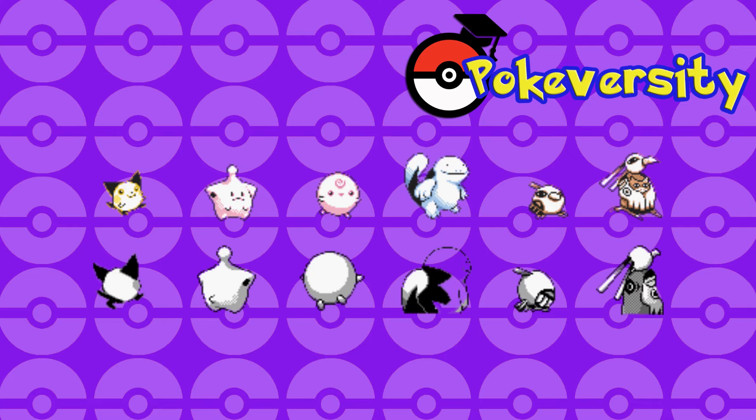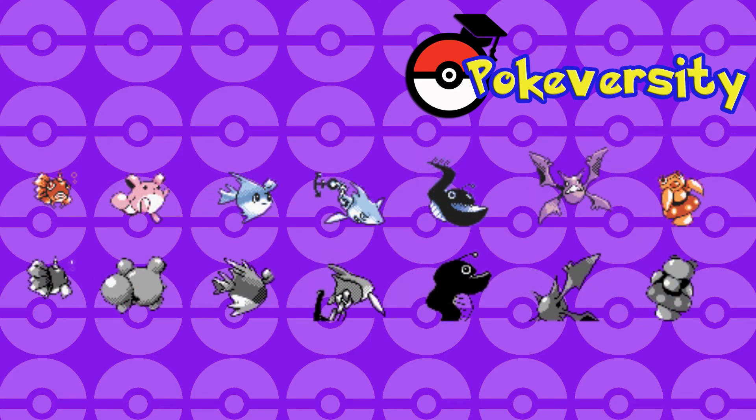Then we have Natu and Xatu which look pretty similar to what we got in the final game. Pichu looks ridiculously derpy here — there's no reason for this to exist in the format that it does. Cleffa looks pretty cool and Igglybuff is fine. Next up we've got Baby Goldeen — that's very different. I don't know why we needed a Baby Goldeen because Seaking's not even good, but there we go, we needed another generic fish Pokémon with a horn on its head.